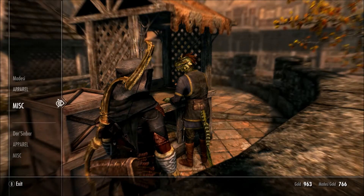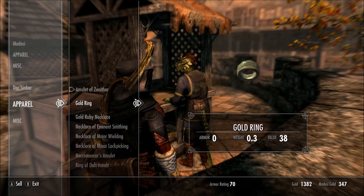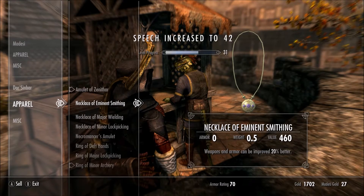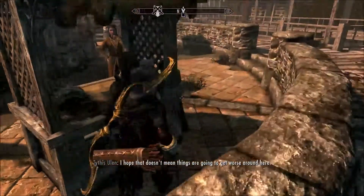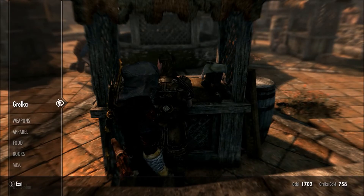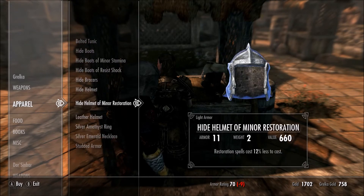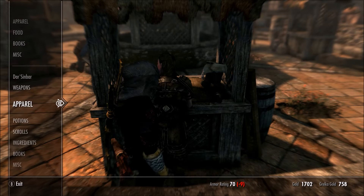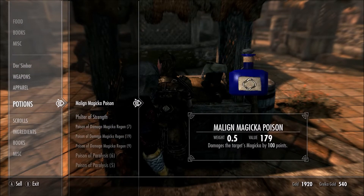At the next vendor, selling the jewelry I'm carrying. Let's see what Grulka's got. I'm just sneaking up behind her being very friendly. Looking at apparel — she never has anything good. Let's just sell her some potions and get out of here.